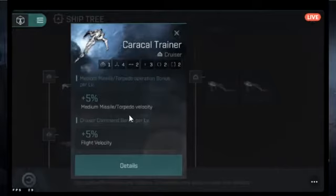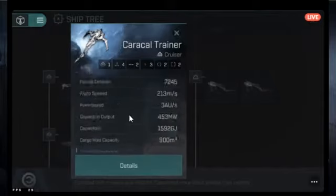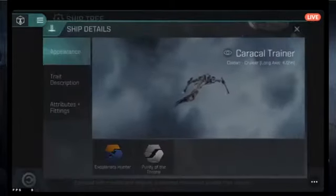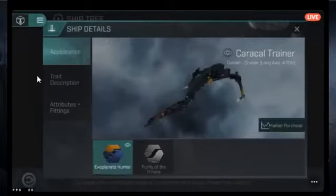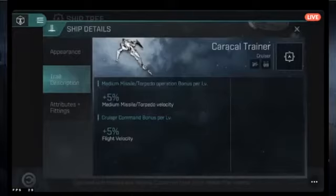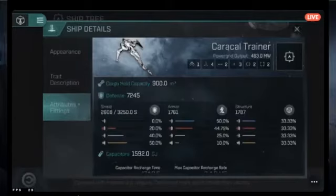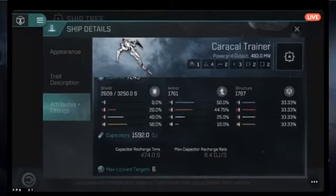This is a cruiser, so cruiser command applies. You get basic info about overall defense. If you hit the three dots next to basic info and go to Attributes and Fittings, that's the meat and potatoes: how much cargo you can hold, and each ship has shield, armor, and structure — your three layers of defense. First they get through shields, then armor, then your hull to kill you.